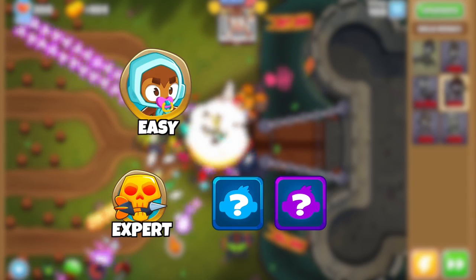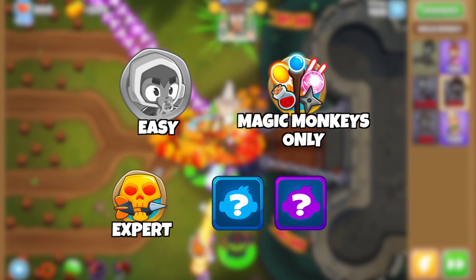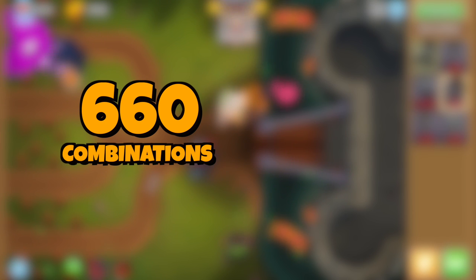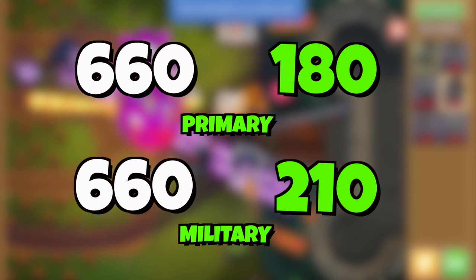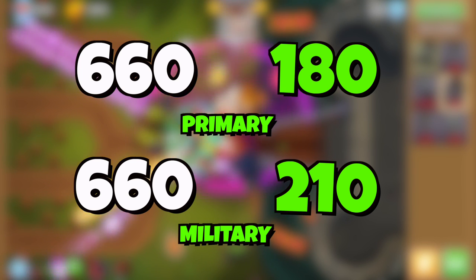We can still use the Dark Castle example of going to round 100, but instead of easy mode we do it on magic monkeys only. This means we're guaranteed to get a magic category insta monkey between tier 3 and tier 4, which narrows the possible combinations from 660 down to 150 — about four and a half times less. These numbers are a little smaller for the other categories, and while it's still a lot of possible combinations, it's a nice way to narrow down the drops.